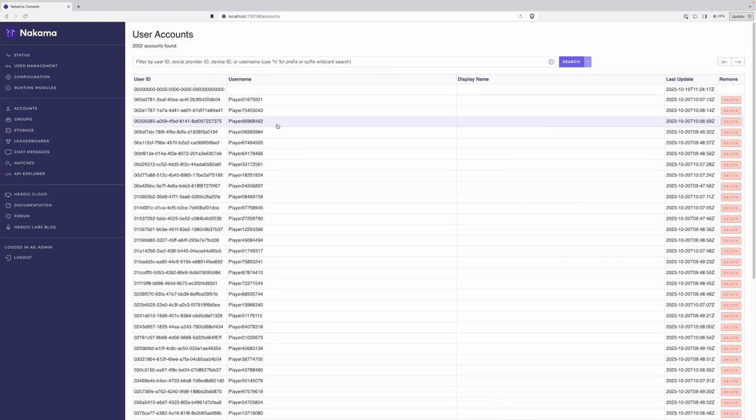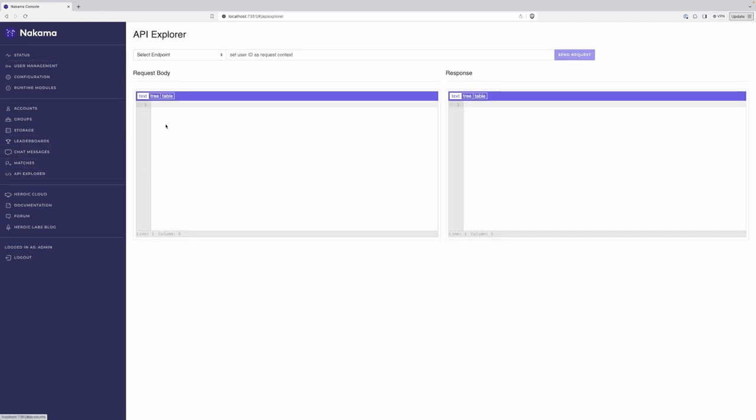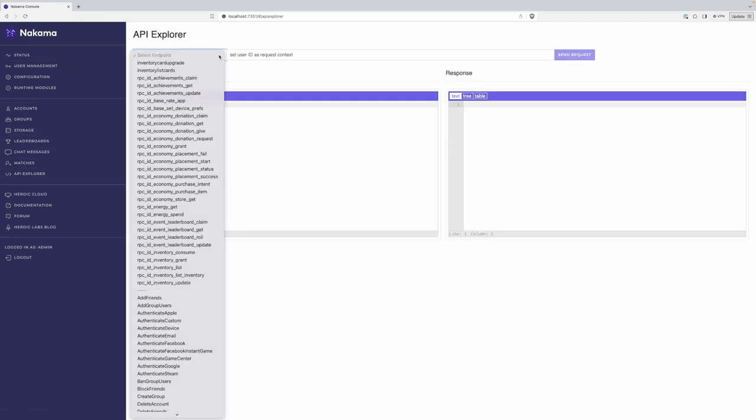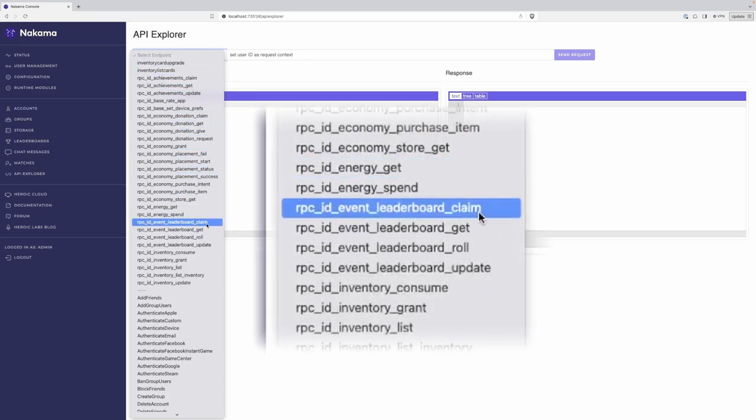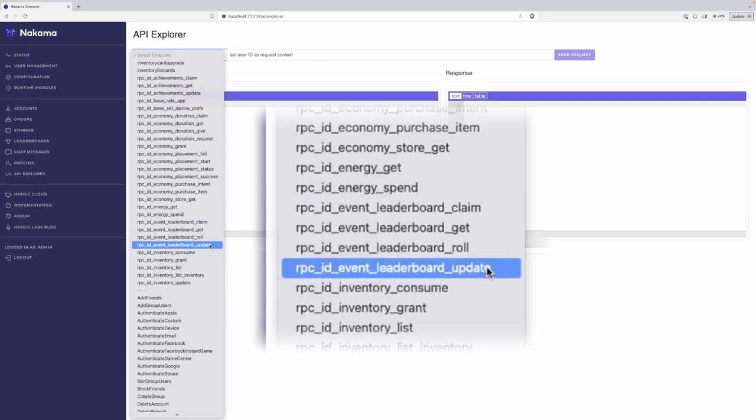Let's take a look at the server console now. If I come over to our API explorer here in the Nakama console, you can see that because we specified register true, we now have all of our event leaderboard RPCs. And these are claim, get, roll, and update.